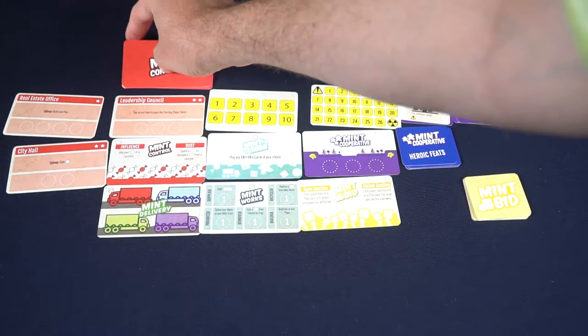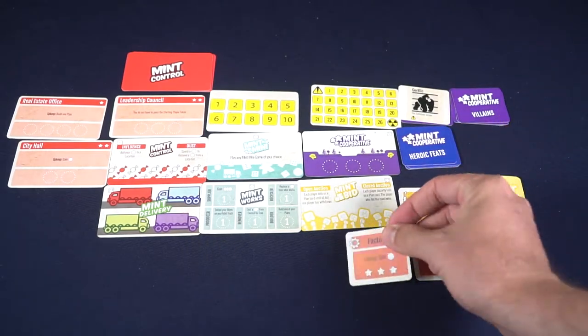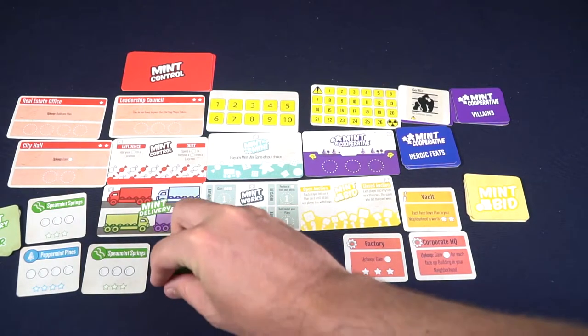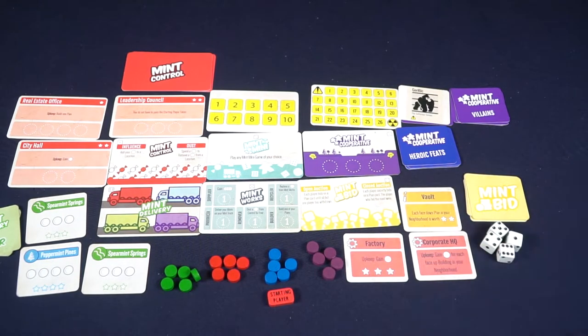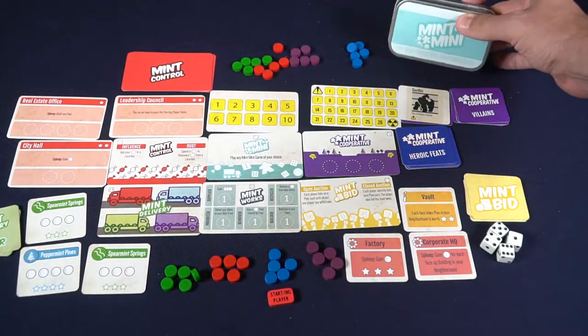Shuffle the heroic feats and place them next to the villains. Place out your Mint Control marker on the top left-hand side, as well as three of the Mint Control locations — you won't use the others, they're for replayability. Place Mint Mini down as your wild space, Mint Cooperative right next to it, Mint Delivery in the bottom left, Mint Works in the bottom middle, and Mint Bid last. Shuffle the Mint Delivery and Mint Bid cards and deal out three on each side. Based on the number of players, take four dice and give each player five mints of their color.